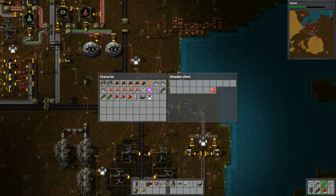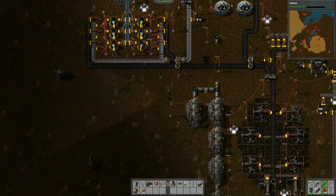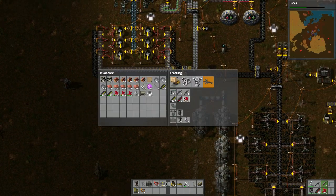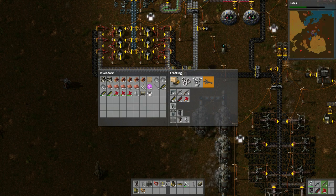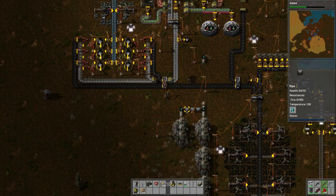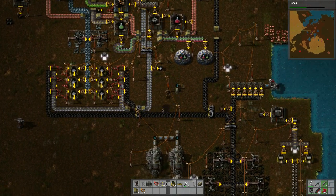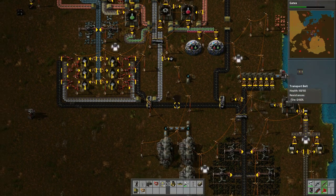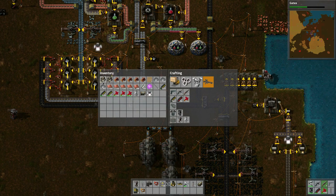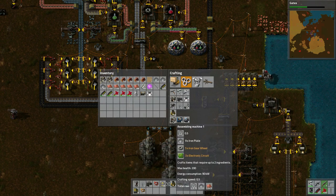We've got 40 wall pieces — not too bad. We've got bullets here, shotgun. Can I make anything new? Not yet. Oh, grenades — those need coal and iron plates. There's oil here too. Do I have any manufacturing? No. So let's see, I just need two ingredients.